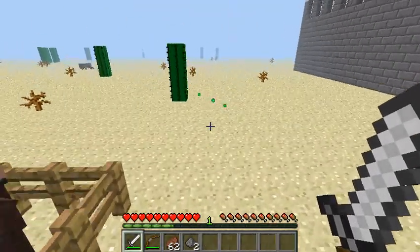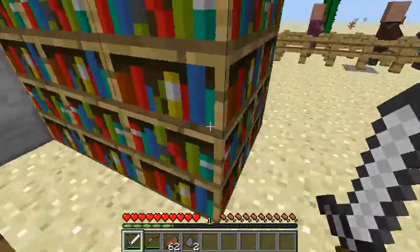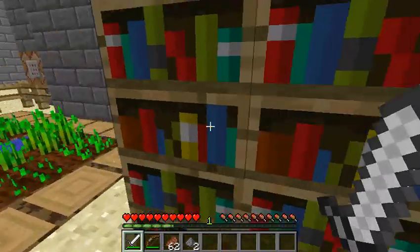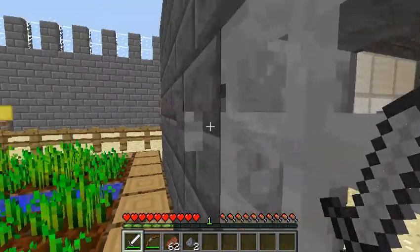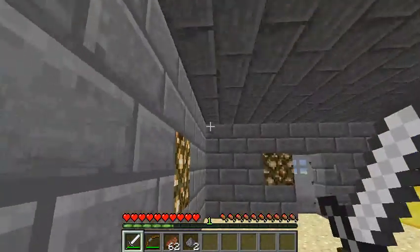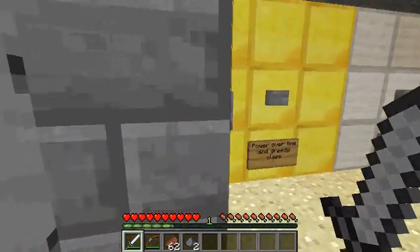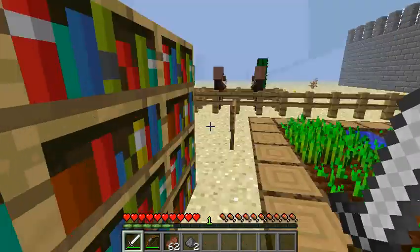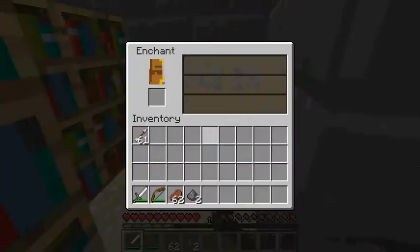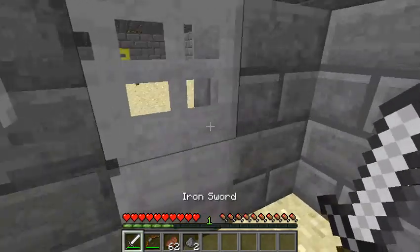There's also an enchanting place here in the shop area. If the books from the enchanting station get weak, you can always enchant them from here — though you need to be a high enough level to do so.